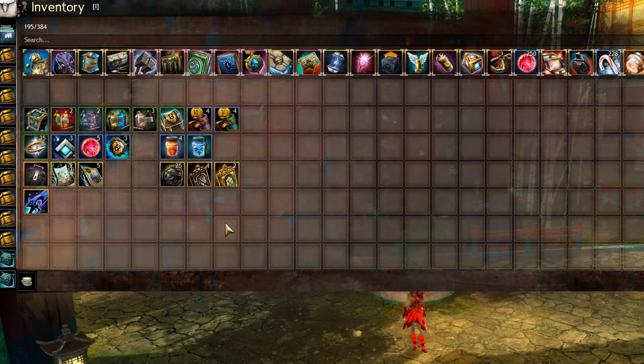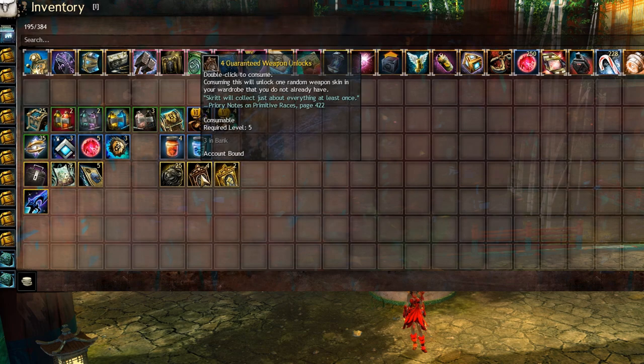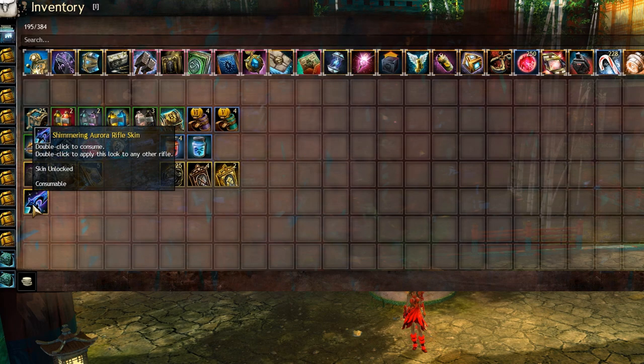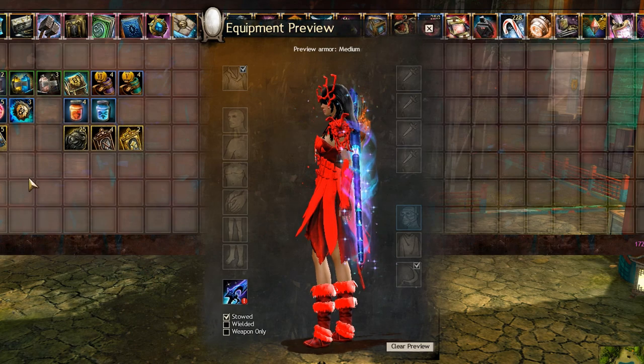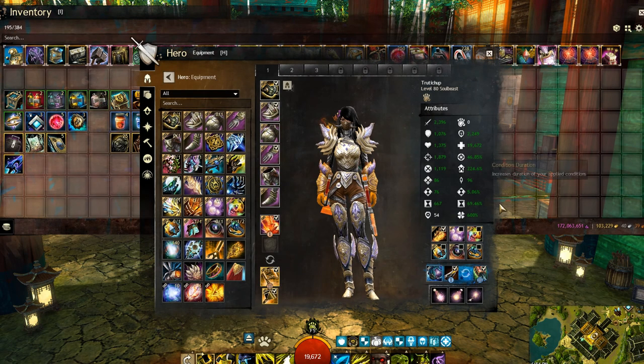All righty, this is all the loot I got from 25 keys — nothing special, unfortunately I didn't get the little dragon. We got six wardrobe unlocks which I will not use yet because there are some cheaper skins I haven't unlocked yet, so I'll keep those for now. I did get a shimmering rifle skin, they're all pretty cool honestly. I already have all the collections unlocked for the dragon coffers. I had magic find up to 600 — didn't want to spend too much just for 25 coffers, but was able to get to that number, so let's open them.